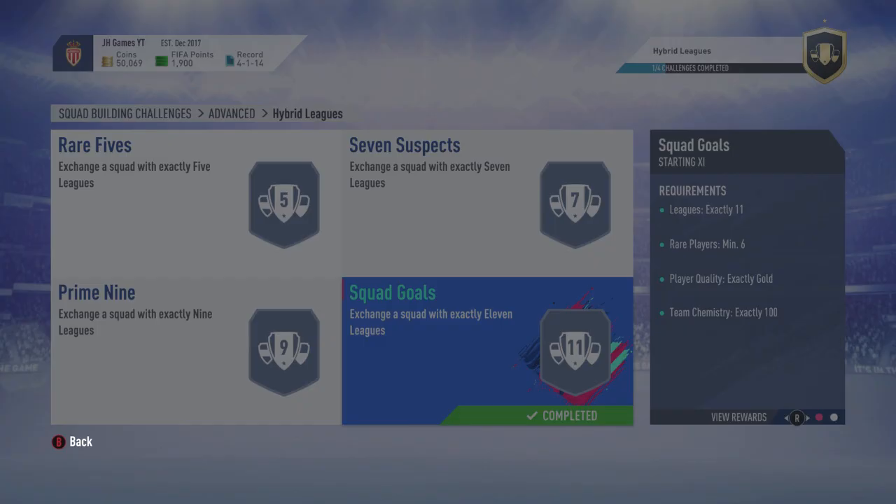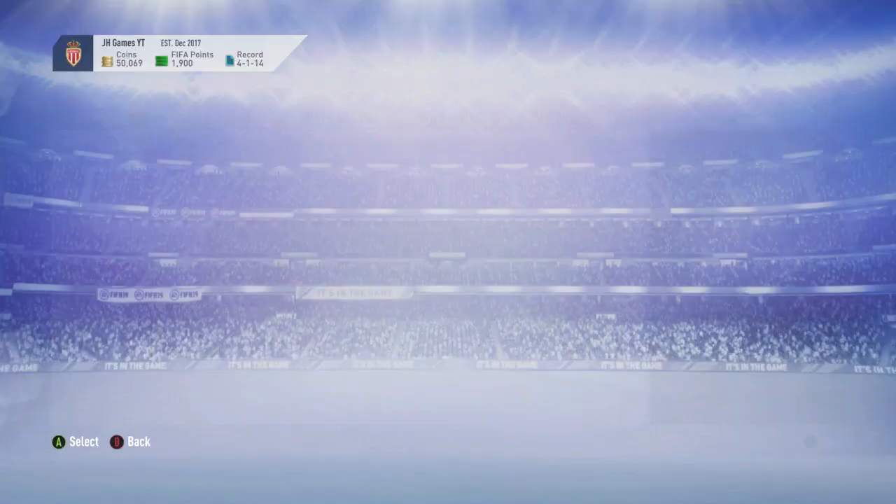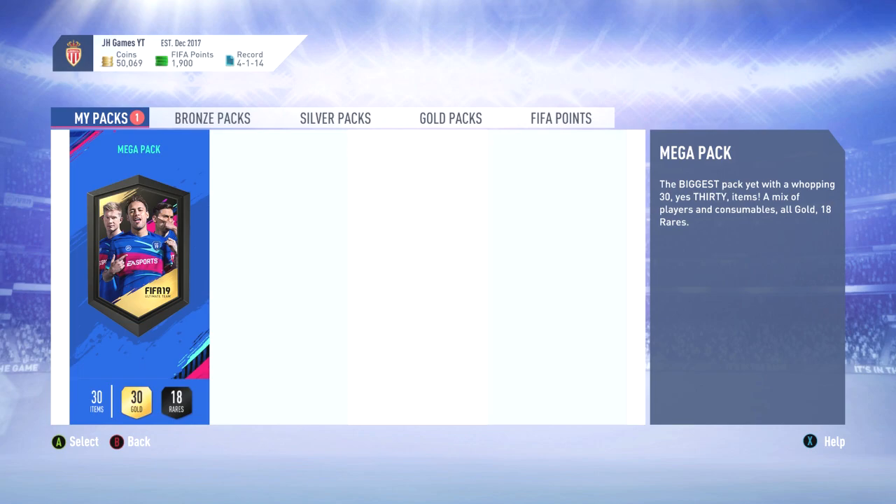This is for a mega pack. The last mega pack SBC I've done I got nothing — that did cost me around 20k at this point in time, which is the second or third day of FIFA. So it may go down depending on when you're watching this. And it's not a walkout, it's not even a board again. So that's two of these SBCs I've done and I haven't had a board — absolute rubbish.